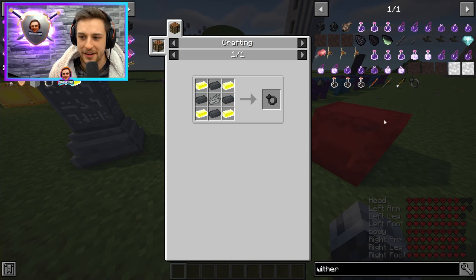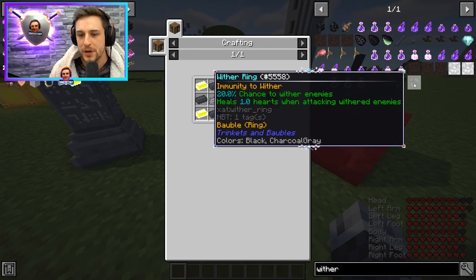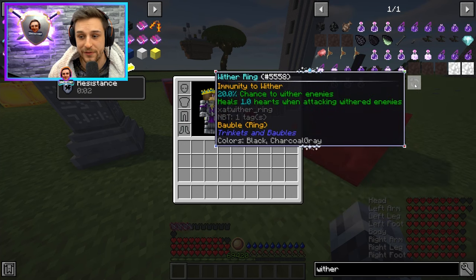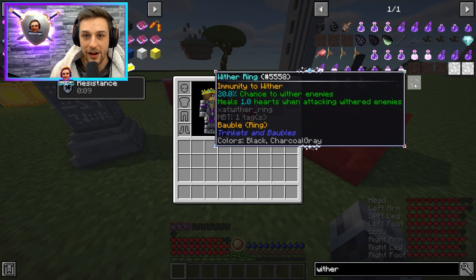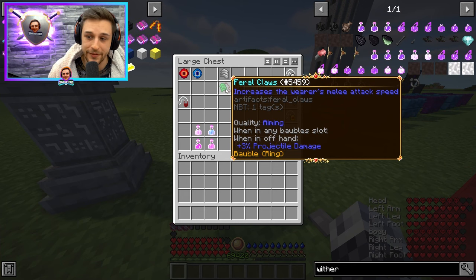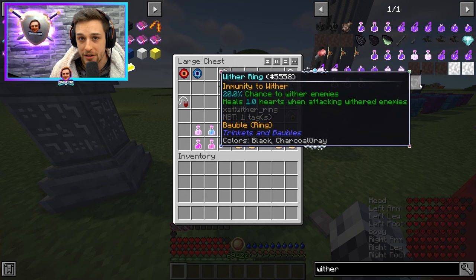Another one I almost forgot about that a few people have been using is the Wither Ring — a 20% chance to wither enemies. Your Envenomed should already be doing that, but it also heals one heart when attacking withered enemies. If you have nunchaku with Viper and Envenomed, you're going to be withering your enemies and then getting a heart every time you attack. That's pretty decent with how fast nunchucks attack. With the fire gauntlet or feral claws and the Swiftest Slashes enchant, your attack speed is so fast that getting that one heart every hit is going to be a lot of hearts in a very short time.